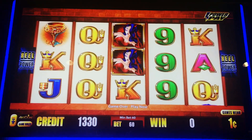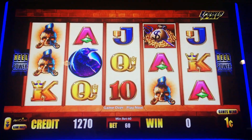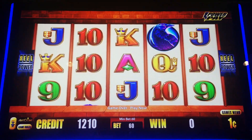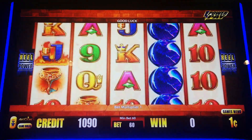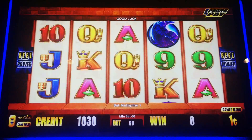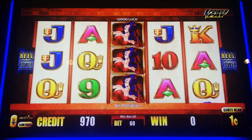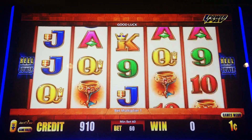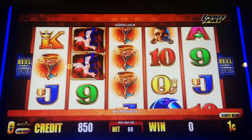Today I am playing at Pechanga Casino Hotel in Temecula, California. This is a very volatile game — either I'm gonna get something good or it's gonna go quickly, which is the way things are headed right now. We can get just a good picture hit; that would be good. Any of the pictures pay well.